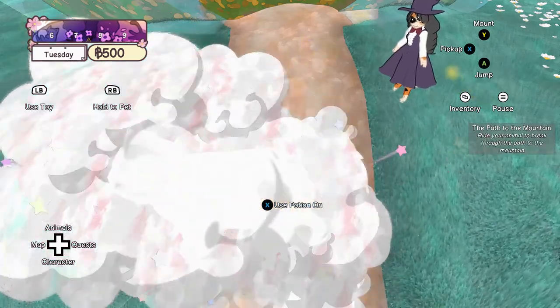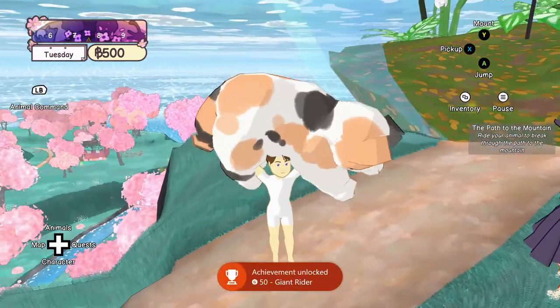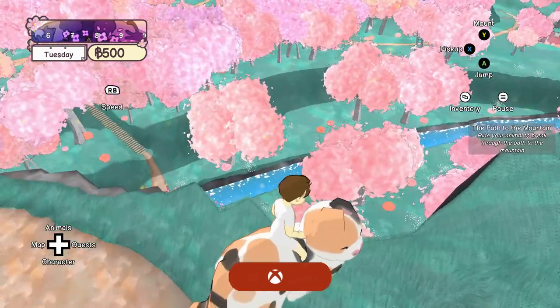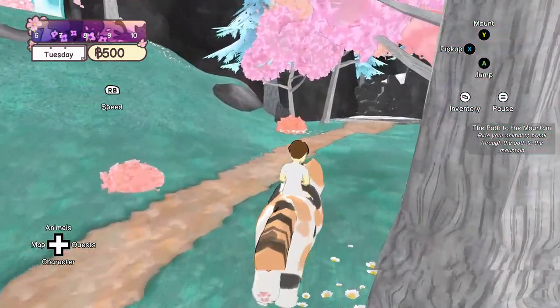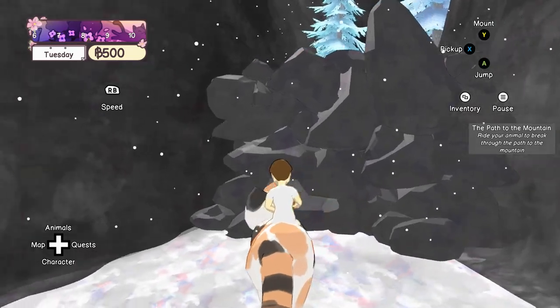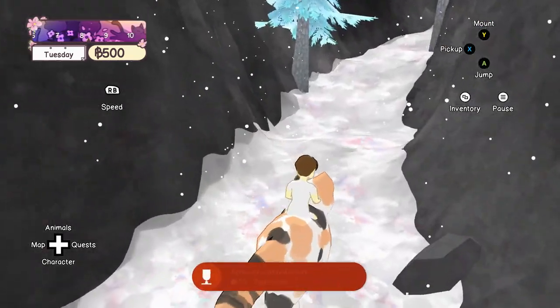You start the game in a cat cafe and you're tasked to find other animals to help improve your cafe. While doing so, you make progress on your island — it starts out small and gets bigger and bigger as you progress. You even have this little notebook that keeps track of the animals, so if you're into collecting, you can make progress towards finding every single animal in the game.